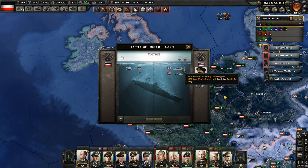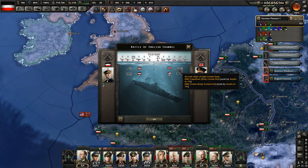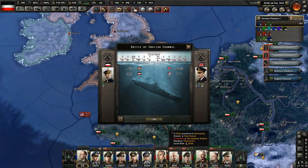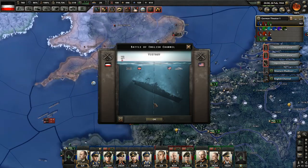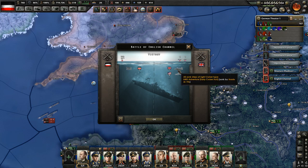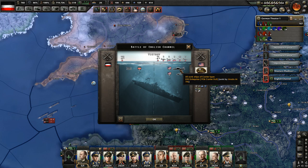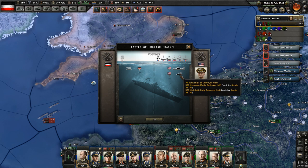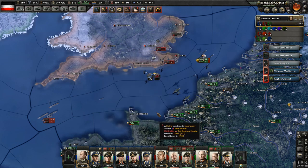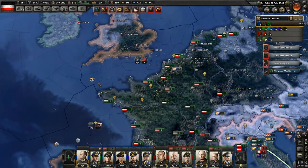We sunk the HMS Kent. We sunk two light cruisers — there was a major engagement. Our convoy sunk another light cruiser. And we sunk the USS Enterprise at the cost of 8 naval bombers as well as 2 destroyers. I will take that trade every day of the week.